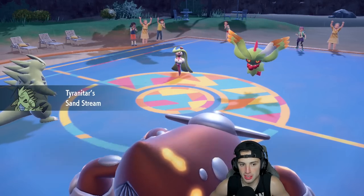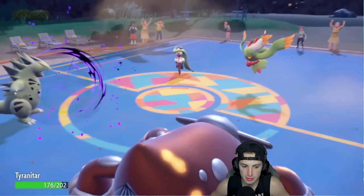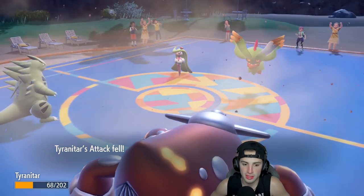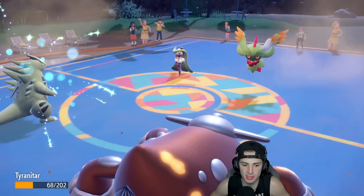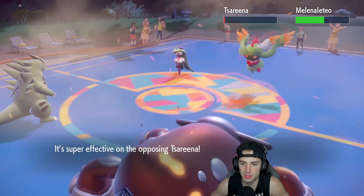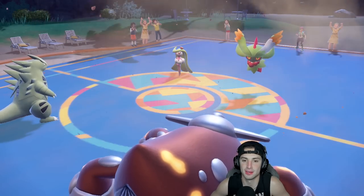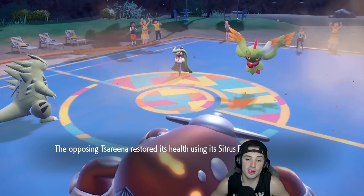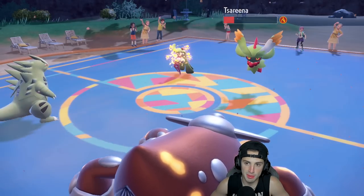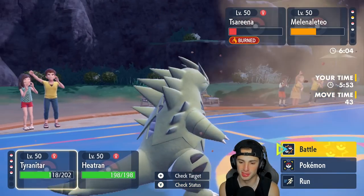I'd rather have Urshifu for later purposes so I'm going to change the weather. Even if Tyranitar dies to the Dazzling Gleam coming in — it's a Shadow Ball, that's fine, now I soaked it. Tyranitar's out. A Dropkick comes out, he doubles down, I'm getting attack drops — lots of good stuff coming into Tyranitar's slot. Heat Wave flies, no rain to stop it — Suicune lives on one, we burn it, then sandstorm damage finishes it. Tyranitar used Citrus Berry to restore HP.